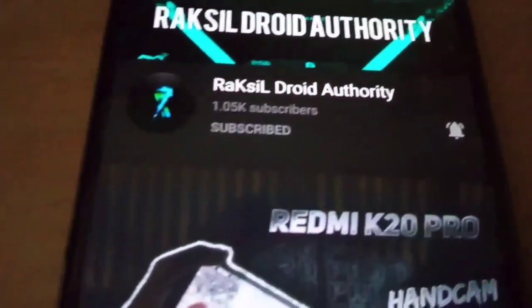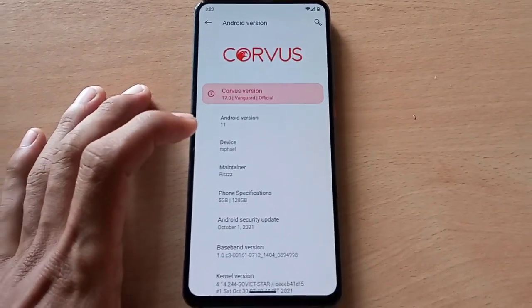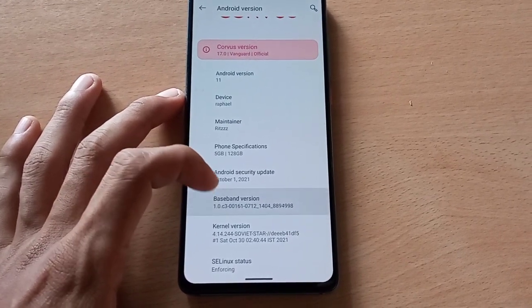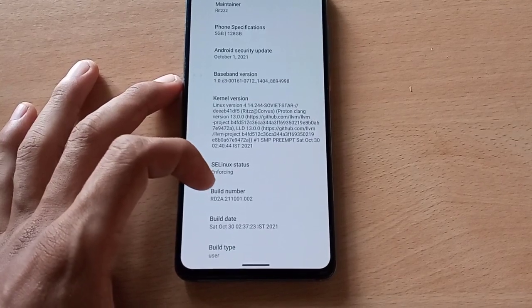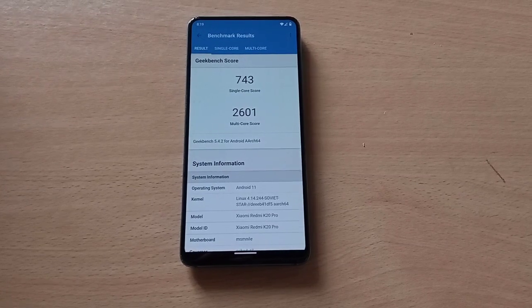This is the latest Core Boss OS Vanguard 17.0, Android version 11, and the kernel is Soviet Star. This is the Geekbench score of this ROM.